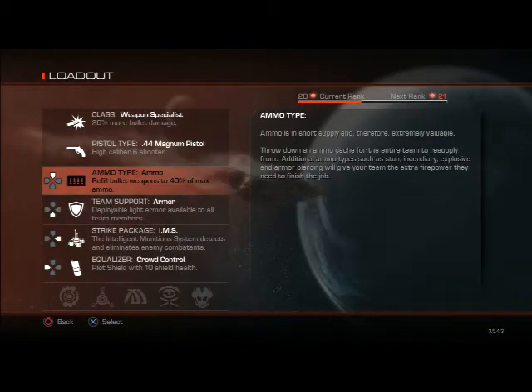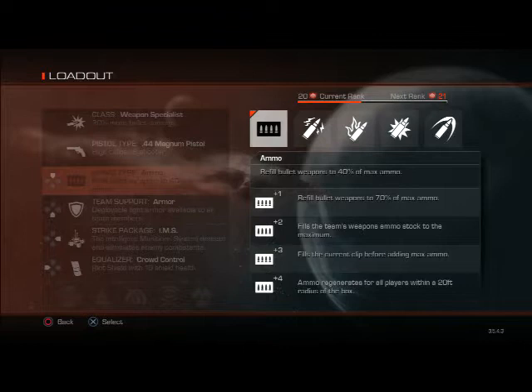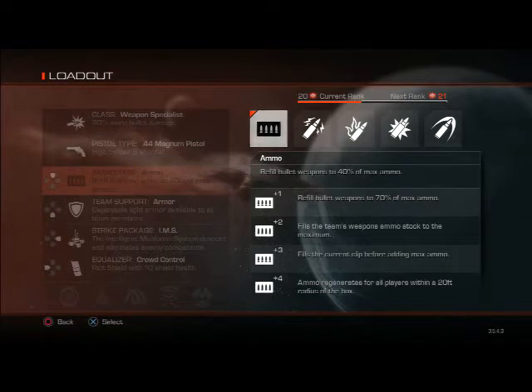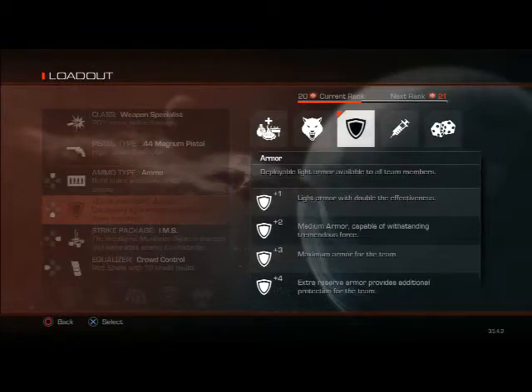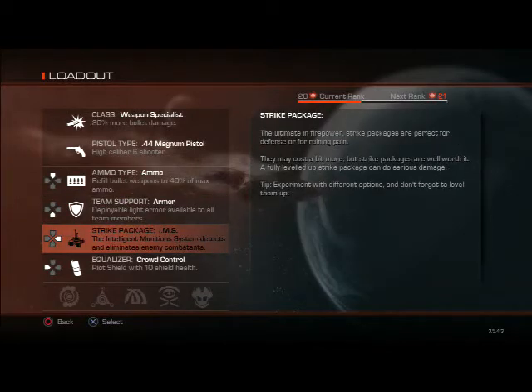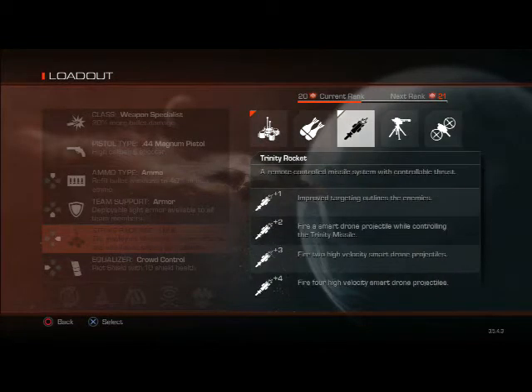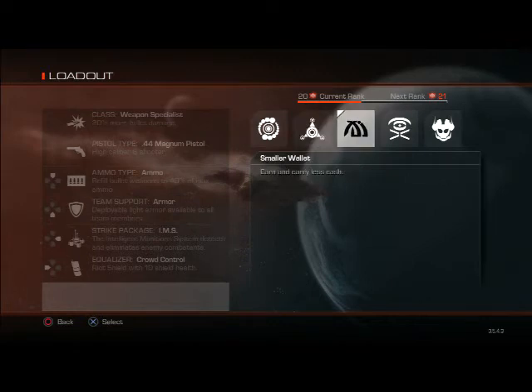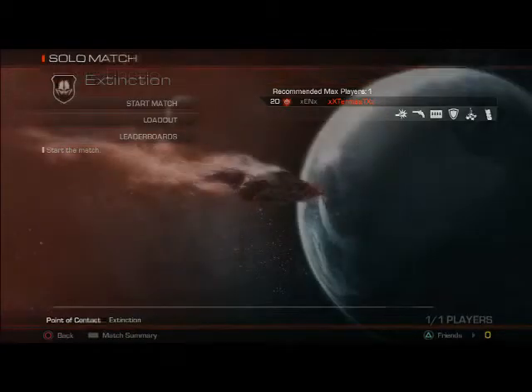If you want to have fun just use the magnum — it has the highest damage. You can change any ammo; you can use armor piercing or explosive, but right now my favorite is regular ammo because you only have to upgrade it once to get 70% max ammo. Upgrade it four times and you get armor. For the last two slots you can do whatever — I chose IMS and riot shield. I am prestige 2 level 20 on extinction.